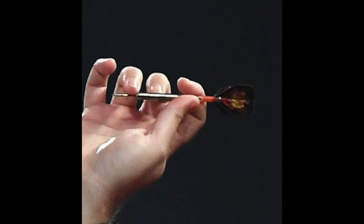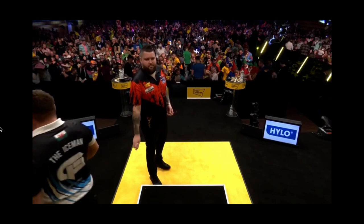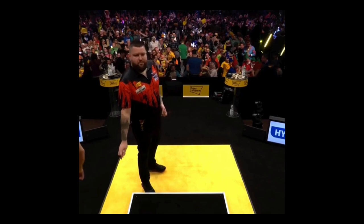Never let anybody try to change your grip — do what comes naturally. What is very typical of Michael Smith's grip is that it's very relaxed; he doesn't hold the dart tightly, and that helps with a smooth release. From the front you can see that he doesn't stand centrally on the oche — in fact he's quite far to the right, so he's throwing outside-in somewhat. But he lines up well, toe to the oche at a slight angle, making him slightly more chest-on.